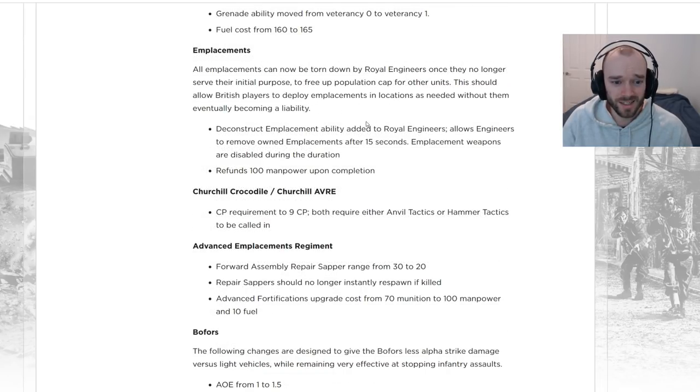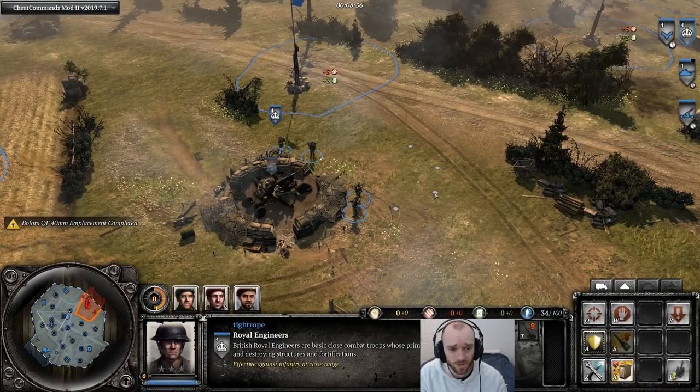Changes to emplacements: you'll now be able to use Royal Engineers to deconstruct emplacements. They'll tear them down in 15 seconds, and once complete you'll get 100 manpower back. So you'll be able to move your emplacements around if you placed them in the wrong spot as the tide of battle changes. Emplacements are getting nerfed in other areas, so overall it may even out.